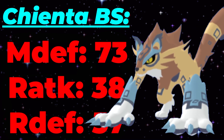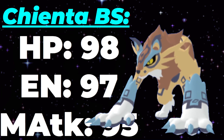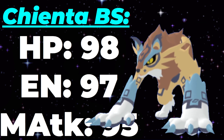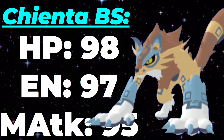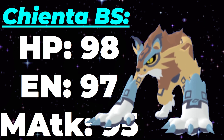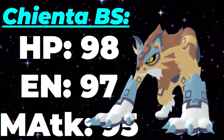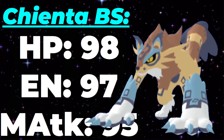Your ranged attack stat of 38 is also nothing to write home about. However, your HP and energy stat of 98 and 97 respectively is pretty okay. Your HP isn't saving your defenses, but your energy will allow you to utilize energy-costing items such as the power cuffs, which is ultimately very good for any offensive Lumian. Your offense isn't really that great with just the base stats alone at 95 base melee attack, but thanks to your move pool and abilities, you will be able to hit much harder.